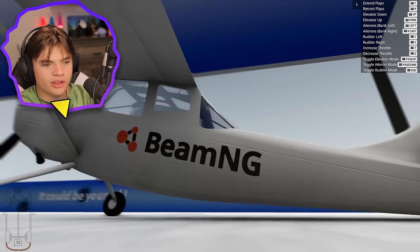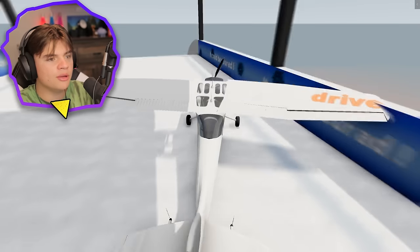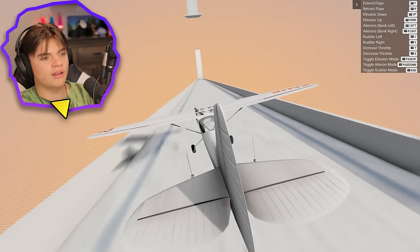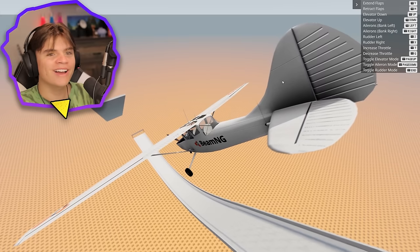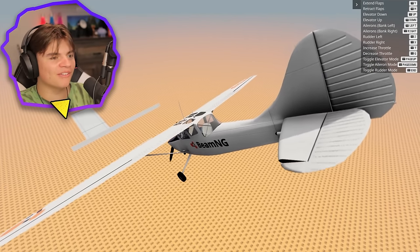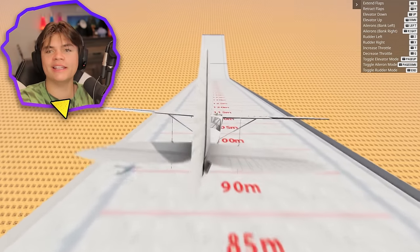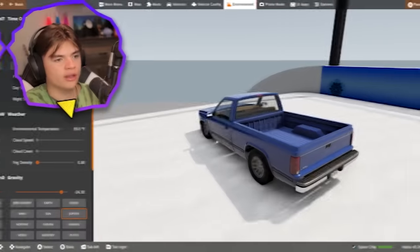The back wheel just broke off. We're gonna see if a plane is able to do it. The plane is just flying away! Elevator up, down — yes, we made it! This is Jupiter gravity still. I'm surprised it's even flying. You have to fly with the keyboard, you can't fly with a controller. So with a plane, you can make it across the gap.